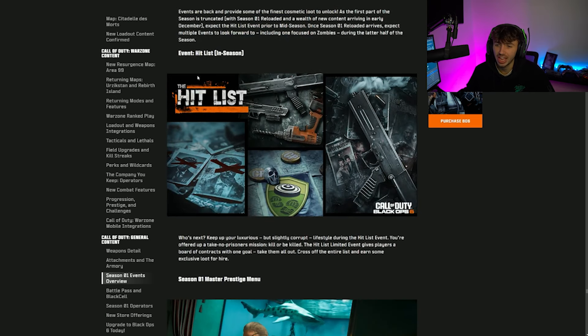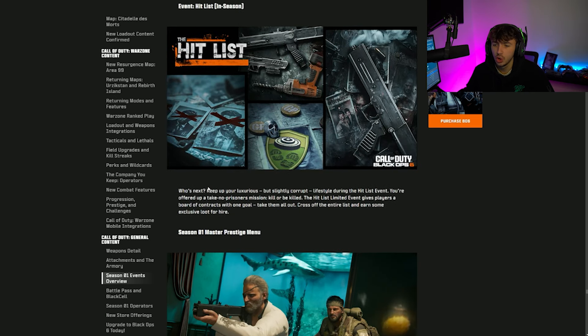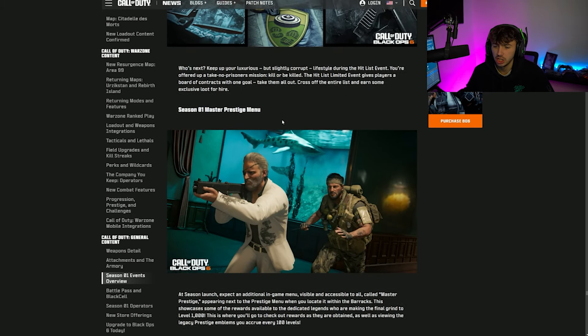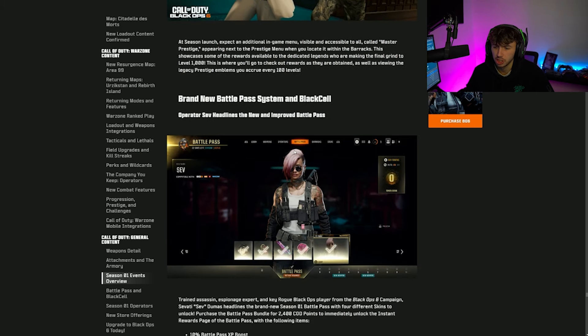There's a Hit List in-season event. Take out targets in a luxury but slightly corrupt lifestyle theme — mission: kill will be killed. The Hit List limited-time event gives players a board of contracts with one goal: take them all out, cross off the entire list, and earn exclusive loot.